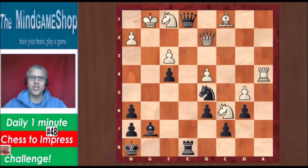Hello chess fans, this is Rick from Chester Impress with number 48 in the daily 1 minute challenge. This is black to play and win.